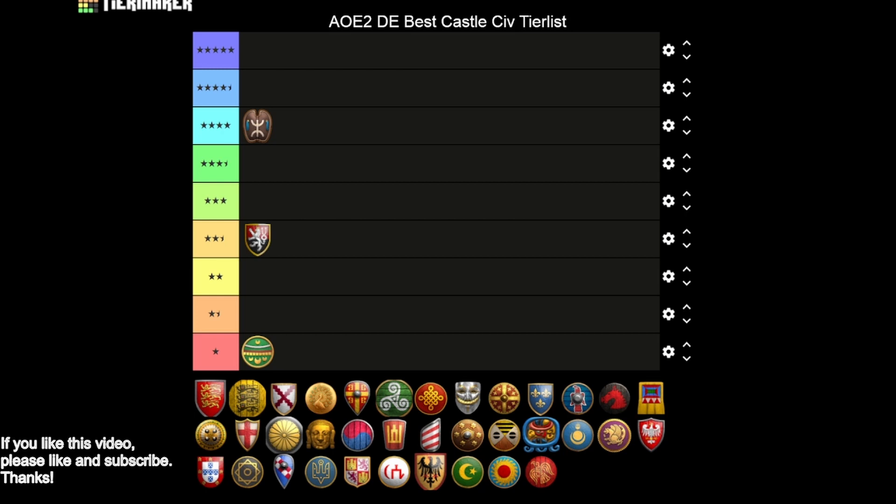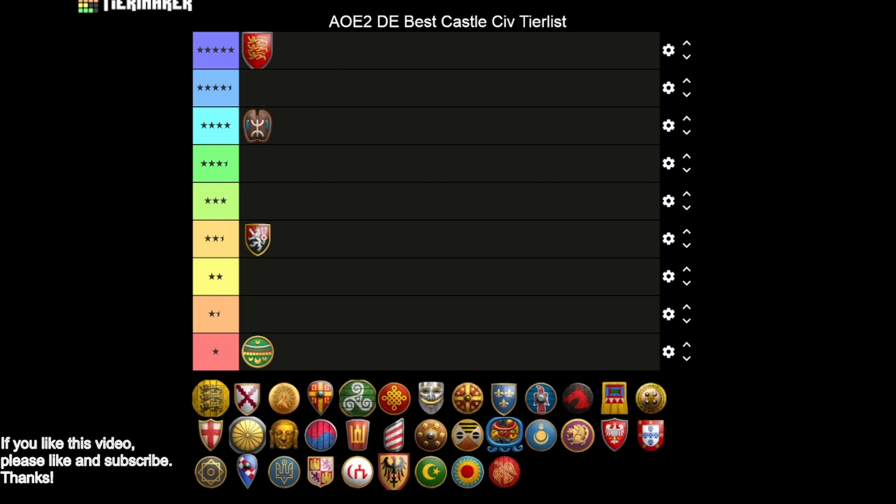Next are the Britons — an easy five star. You get all the HP upgrades, Bracer, Siege Engineers, and Heated Shot. The only thing you're missing is Treadmill Crane, which is not a big deal. But what really takes it to the next level is the Warwolf technology. You have some of the best trebs in the game — they don't miss, so you can win basically any treb war. The splash damage lets you take out masses of units, including repair villagers. Britons are definitely a five star castle, which is pretty uncommon in this tier list.